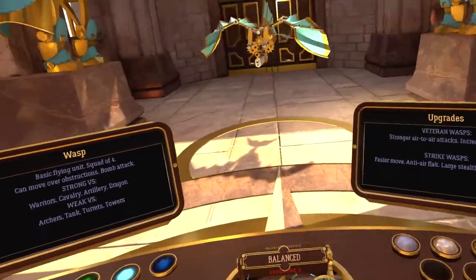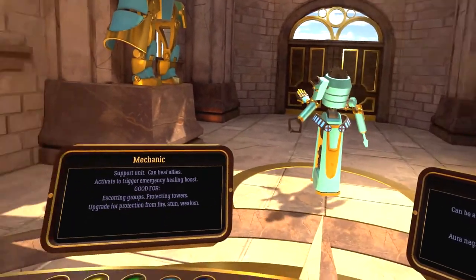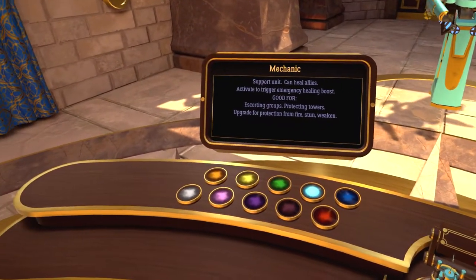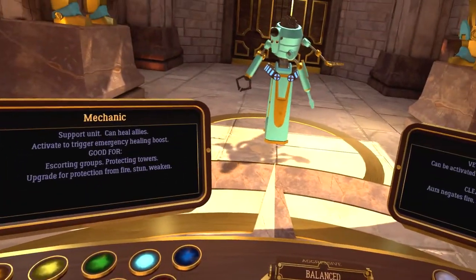Wasps are your airborne squad. The designer admires their construction — they are truly a masterpiece of engineering — but admits to loathing them. They're good for escorting groups and protecting towers, and can be upgraded for protection from fire.